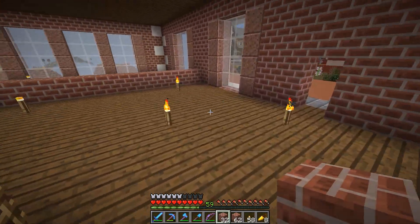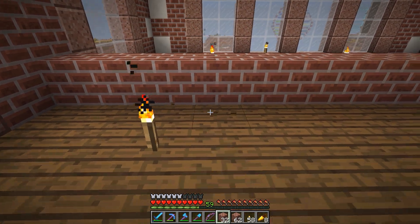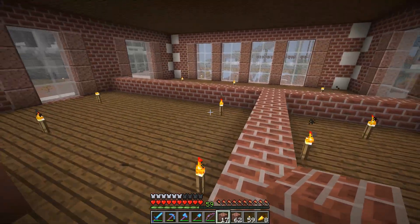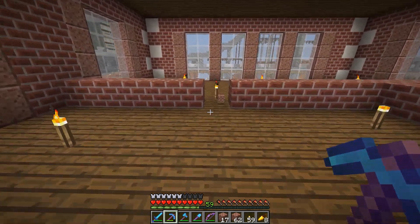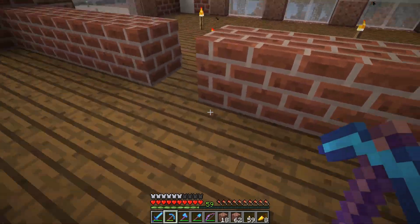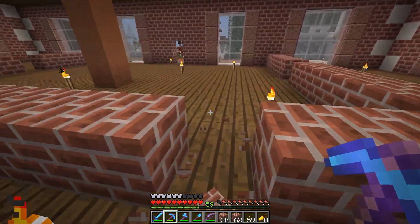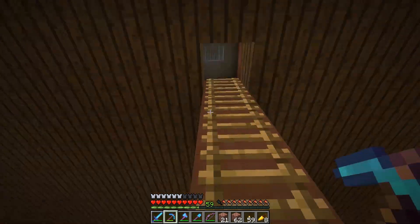I'm thinking this will be our main hallway. Maybe we put a wall here and this becomes kind of a back office of some sort, with a doorway maybe here. We'd have a door right here, and then probably a door here and here. The staircase will go right about here, so that should be good.